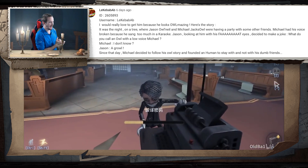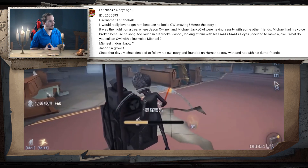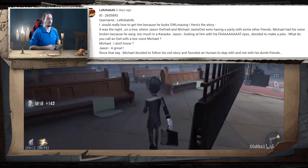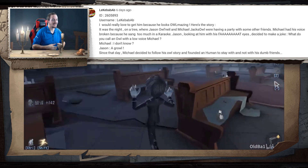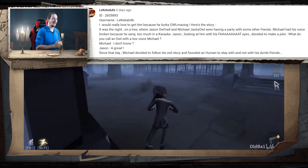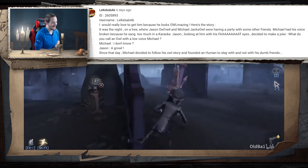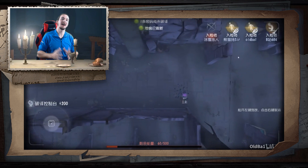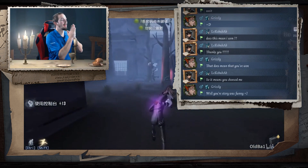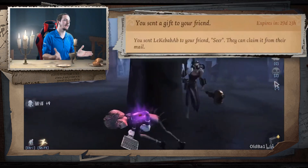Michael had his own voice broken because he sang too much at the karaoke! Jason, looking at him with his FAT EYES, decided to make a joke: 'What do you call an OLE with a low voice, Michael?' Michael answered, 'I don't know!' Jason said, 'A GROWL!' Since that day, Michael decided to follow his OLE story and found a human to stay with. So I invited him to my party and basically told him that he was the winner of Giveaway Friday! He won the Seer and I also sent him his little OLE.